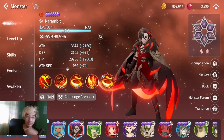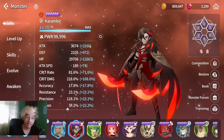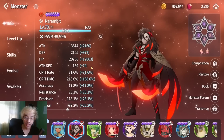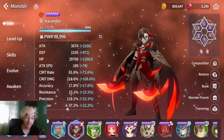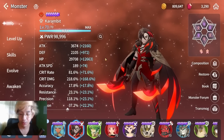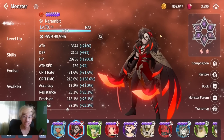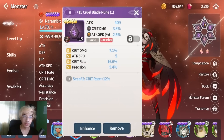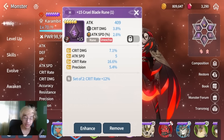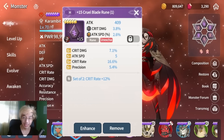Next we have Fire Raven, Garambit. Garambit is almost 100k power. Stats: 3,600 attack, 29k HP, attack speed is 189, crit rate 81%, and crit damage 218% — definitely could do some more work. For runes, it's going to be attack speed, crit damage, and attack. With substats, you want to look for crit damage, attack speed, crit rate, and attack percent.